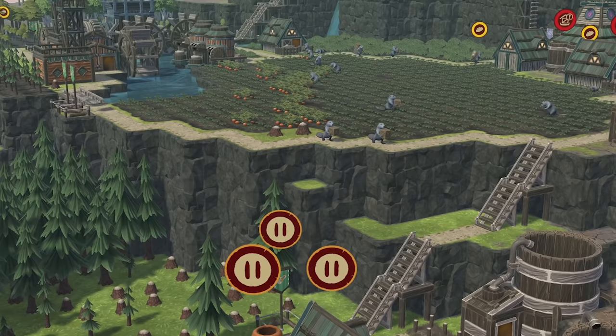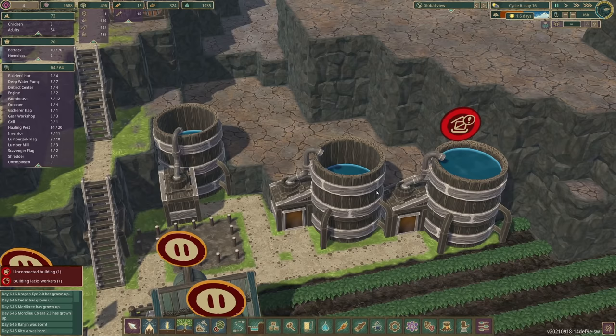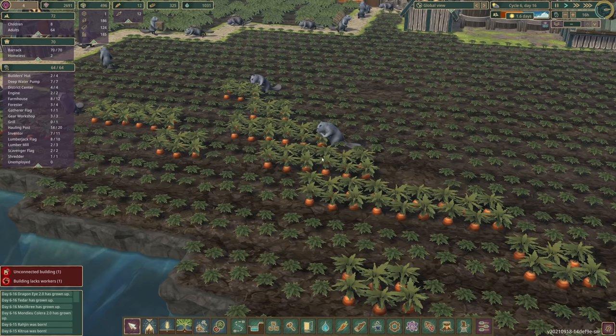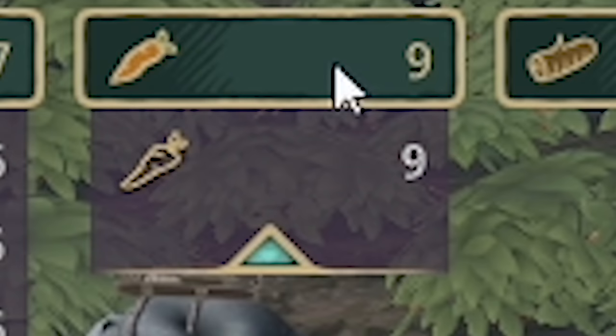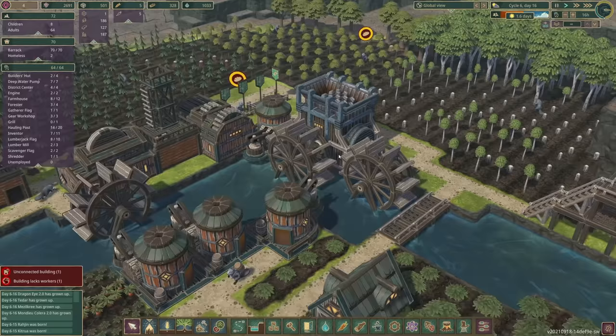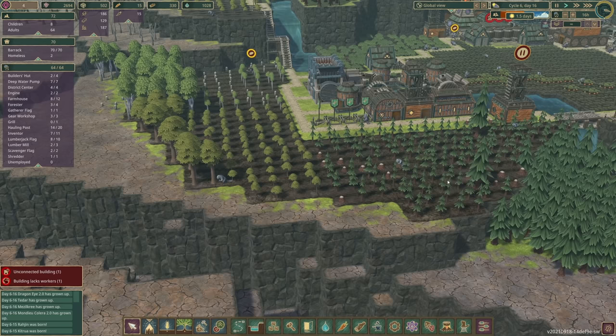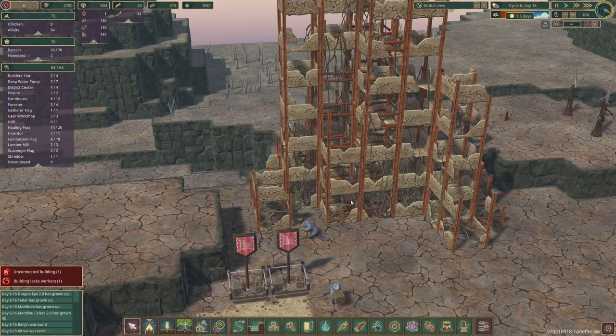In this game we have turned a once barren landscape into a thriving beaver community, complete with water pumps which allow us to store drinking water, carrot farms which allow us to store food — though that's not going too well at the moment — water wheels which power our industrial machinery to make planks, gears and sheets of metal. We've also got some forestry going on to keep our wood supply up.